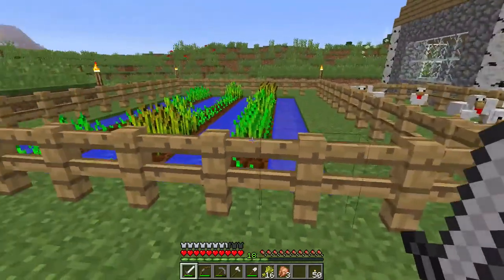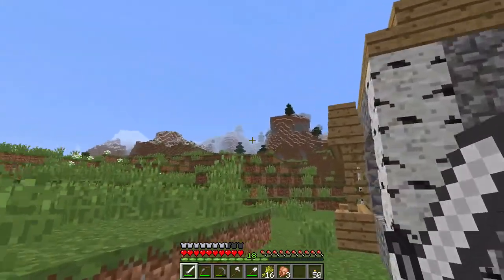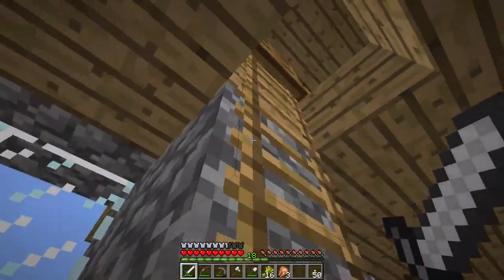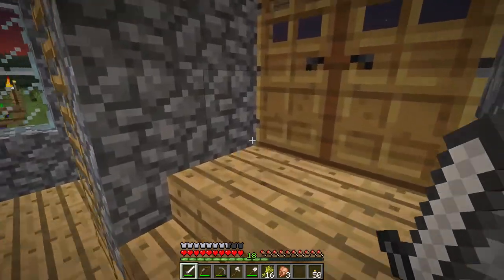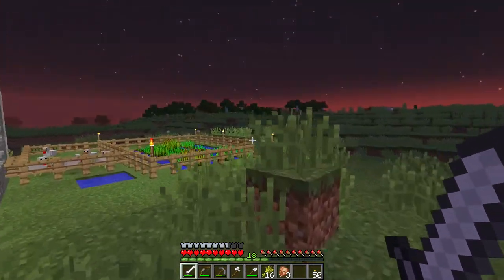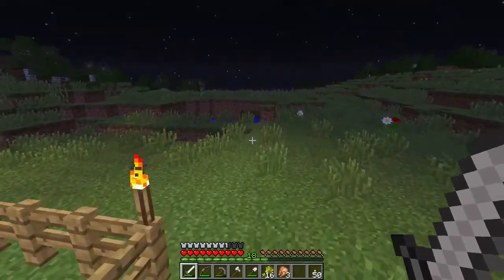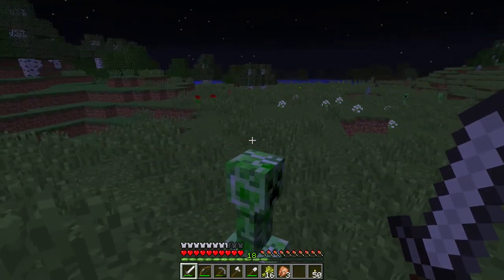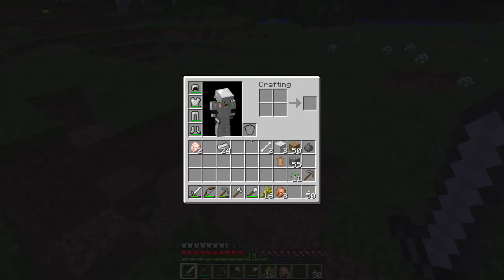Now we can go ahead in. I'm just gonna wait for it to be night and then I'll get back so I can show you how armor works. Okay, we are back and it is nighttime — the sun's just going down. Once mobs start spawning we can show you how armor works. Okay, you see how that didn't do a lot of damage because I walked away — my armor's degraded.